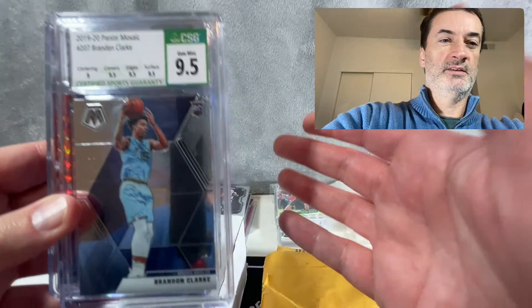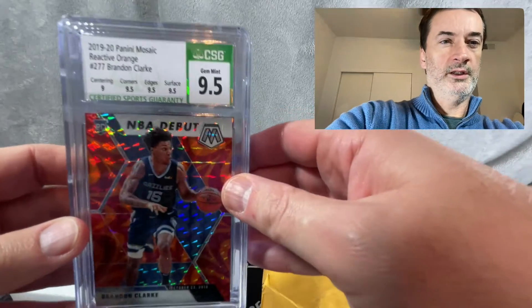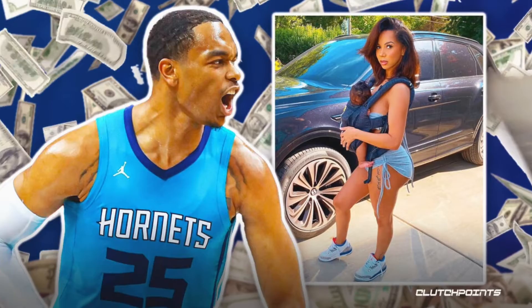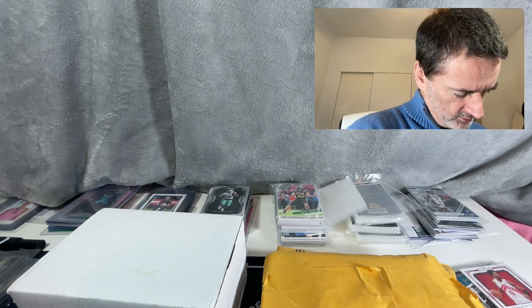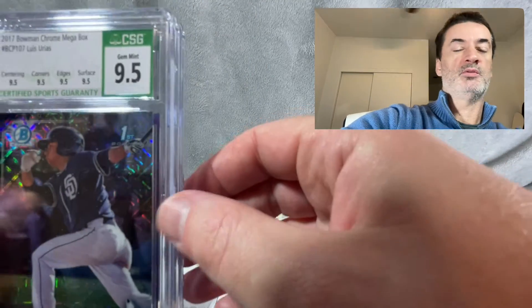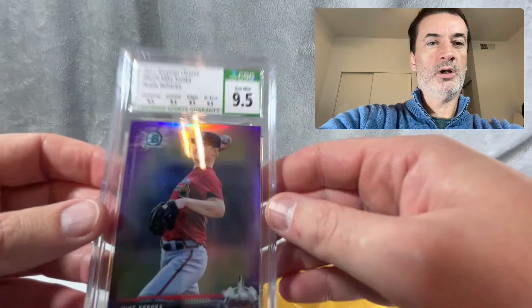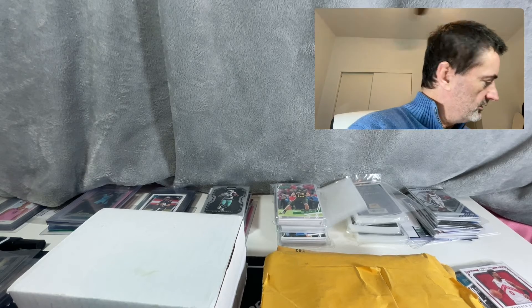There's another LaMelo Prism rookie in here. Then some low-end 95s — Mosaic Brandon Clark, an Orange Reactive Debut Brandon Clark, both had centering graded a 9. Then a PJ Washington — Brittney Renner's still in my heart! — nine on corners, 95 overall. A First Bowman Chrome Mega Box Luis Urias, who I saw play for Lake Elsinore in A-ball for the Padres. And finally a Mike Soroka purple — not a First, but a sexy card. All these for $34 and change.